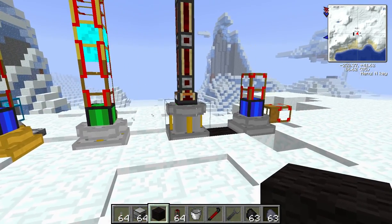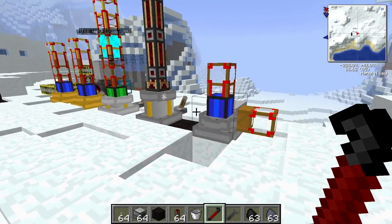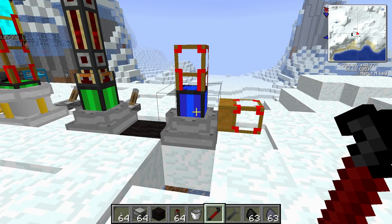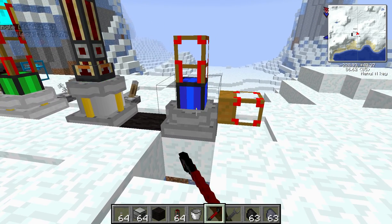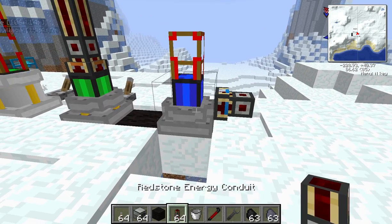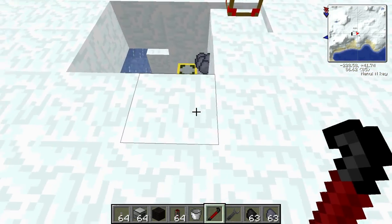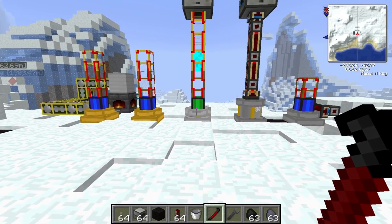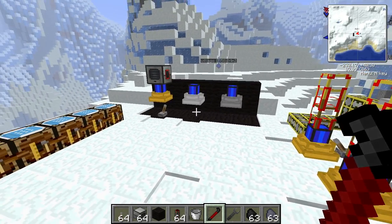Two more items to consider when using any of these steam engines: the crowbar and the BuildCraft wrench. The crowbar is the one specific to these engines and will change the direction the engine outputs, in case you place it down facing the wrong way. The BuildCraft wrench will do the exact same thing. And that's a look at the three steam engines from Railcraft — the Hobbyist, Commercial, and Industrial Steam Engines. Hopefully you got something out of that. Like, subscribe, leave a comment, and I'll see you in the next Block Spotlight. Bye-bye.